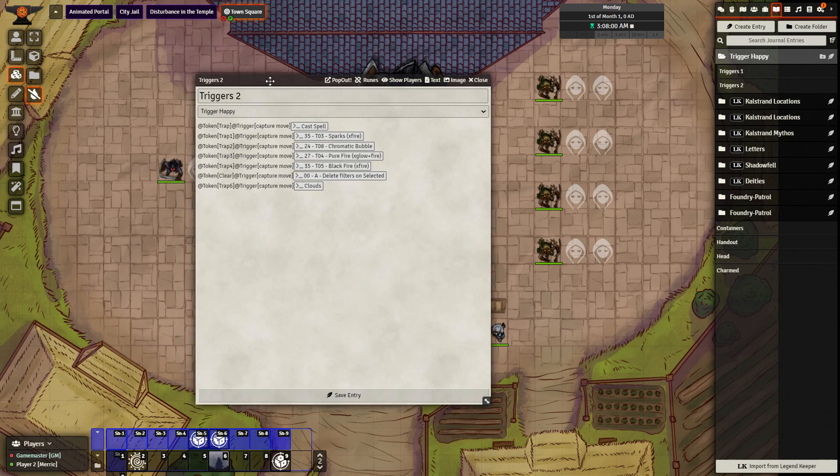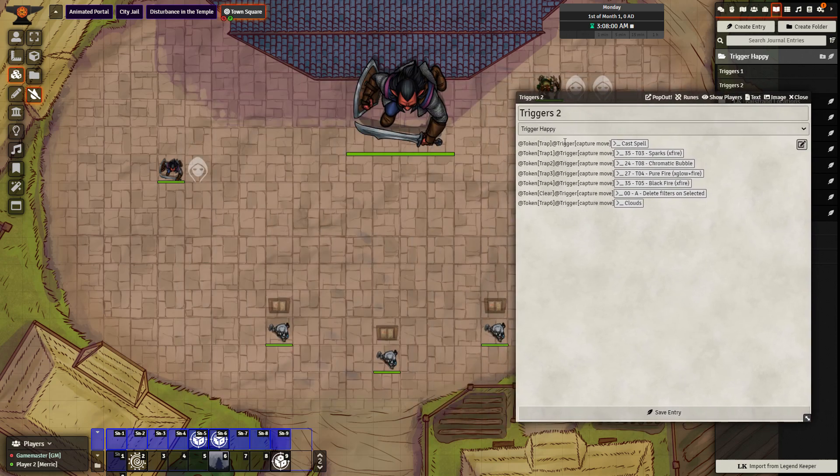I will save, but before I save, let's take a look at what these do. All of them I'm going to be going over today are triggered by Capture Move, meaning that when a player steps on it, it will cause this effect to happen. And all of them call on macros. So let's go ahead and try one out.